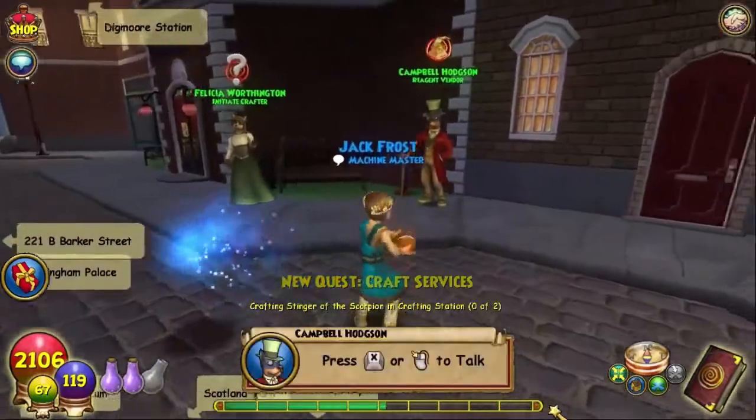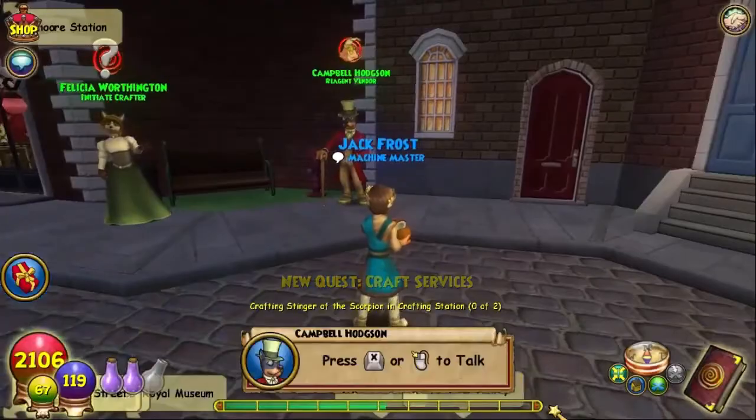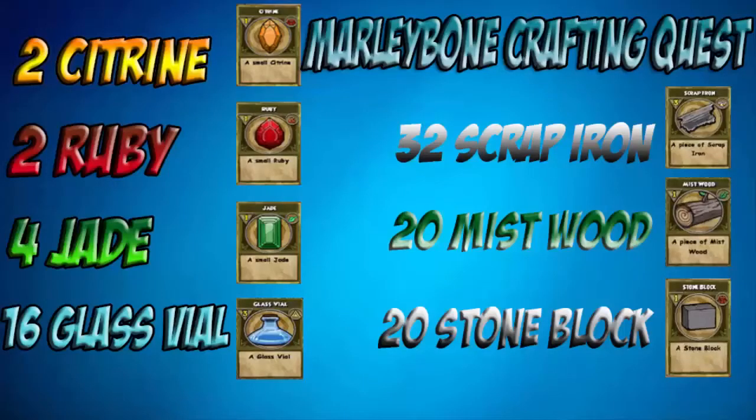So here's all the ingredients you need, and these are for both — I repeat, both — of the things we need to craft. Here's everything you need: 2 Citrine, 2 Ruby, 4 Jade, 16 Glass Vial, 32 Scrap Iron, 20 Mist Wood, and 20 Stone Block. I'll put it on the screen for you.